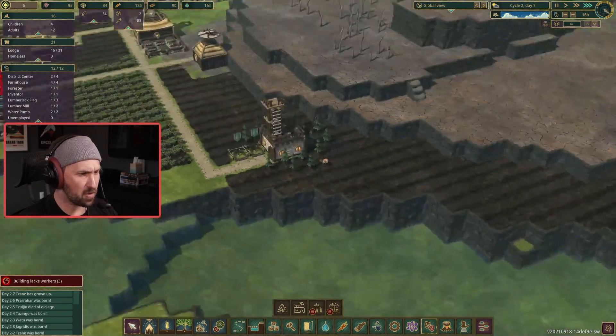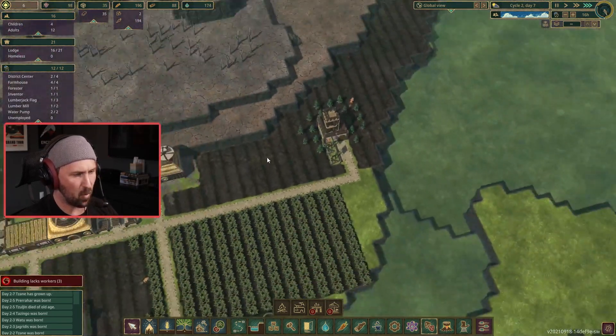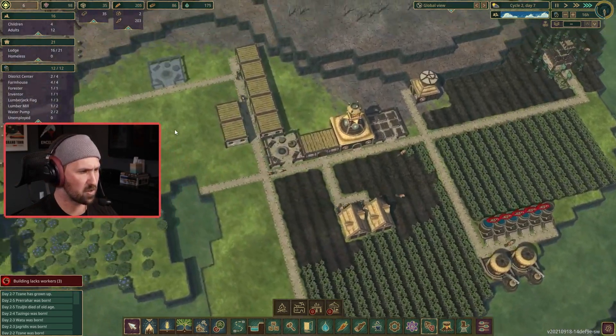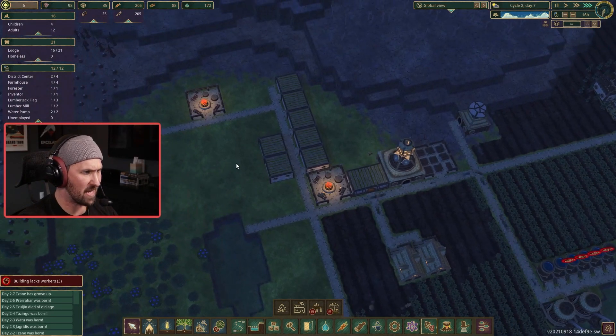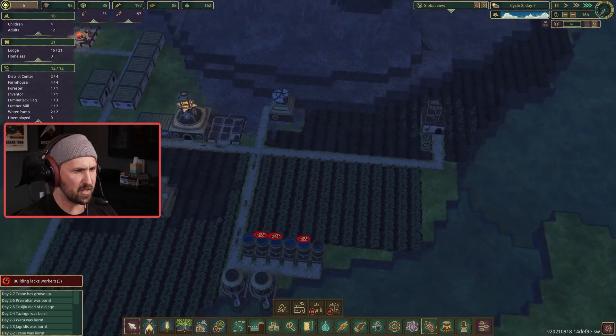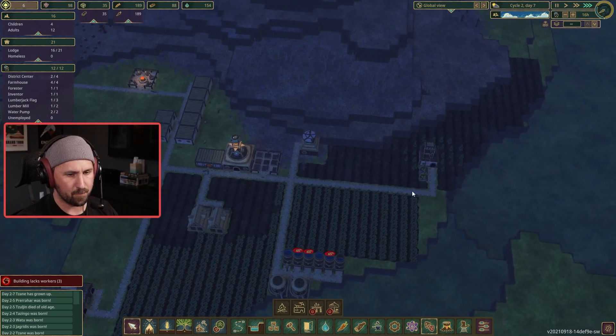You can see my foresters over here planting the trees — there he goes. He's all alone though, so it's going to take him a while. It's a shame that only one forester works within the forester hut. I wish it were more like the farmhouse where you can have two work, because it does take a while to plant trees. But then again, it takes a while for these trees to grow.